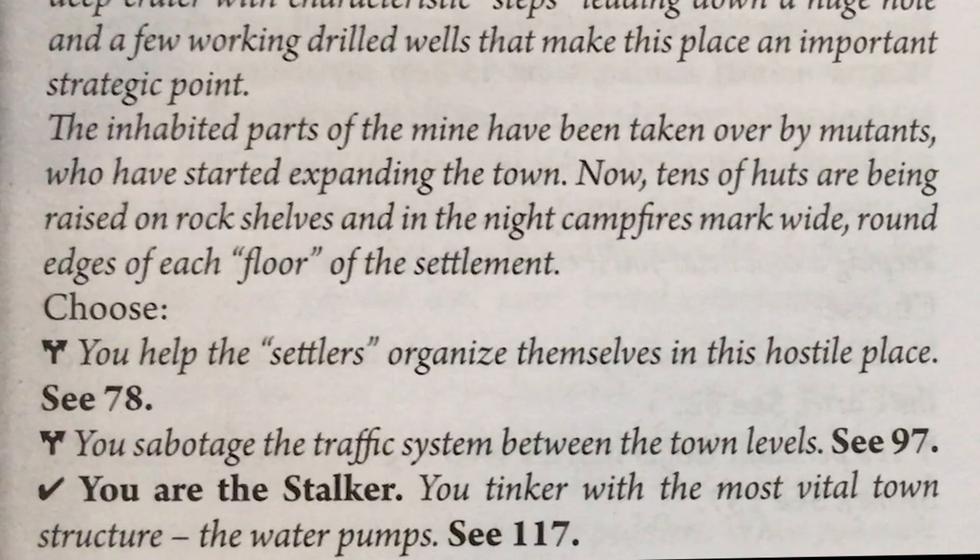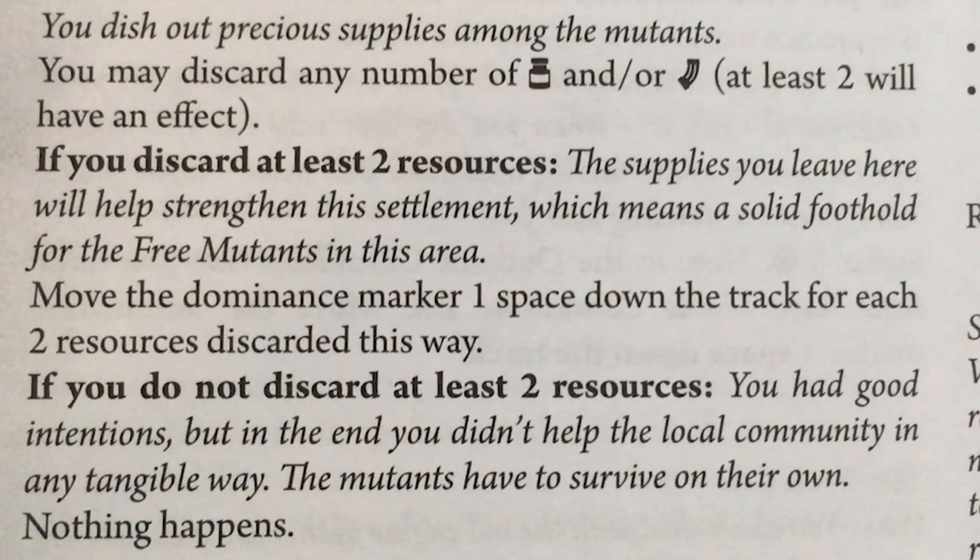I can either help the settlers organize themselves or sabotage their traffic system. If I was the stalker, I could do something else to the water pumps. Since this is west of the Divide, these are the mutants again, so I guess I'll help them. 'You dish out precious supplies among the mutants.' They wanted my supplies? I only have one medicine. You had good intentions, but in the end you didn't help the local community in any tangible way. The mutants have to survive on their own. Sorry, dudes.